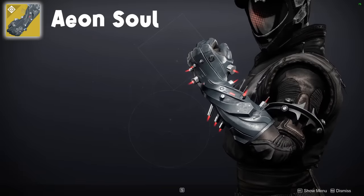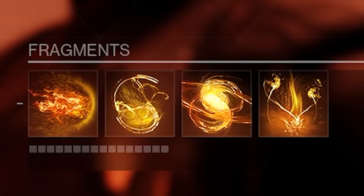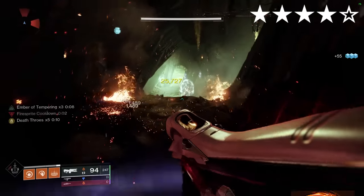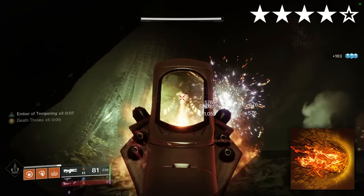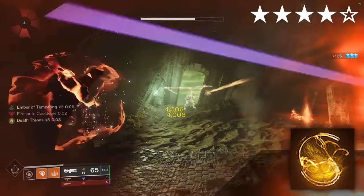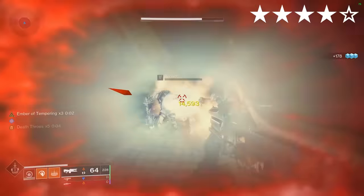Aeon Soul. Solar — again. Aspects: Icarus Dash, Touch of Flame. Fragments: Torches, Singeing, Mercy, Tempering. Aeons can give your allies ammo. Healing Grenade and Mercy can give your allies Restoration. Torches gives your allies Radiant. Tempering can give your allies Recovery. Singeing gives you Rift energy. It's a pretty useful support build, but you're better off running Aeons on Hunter in my opinion.